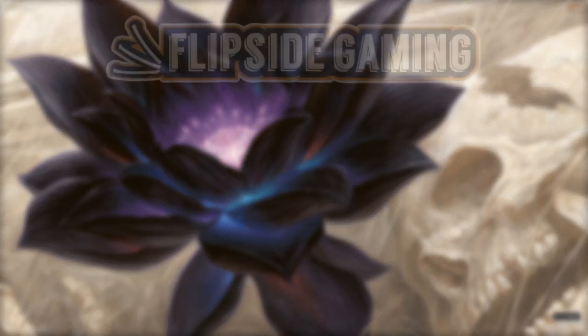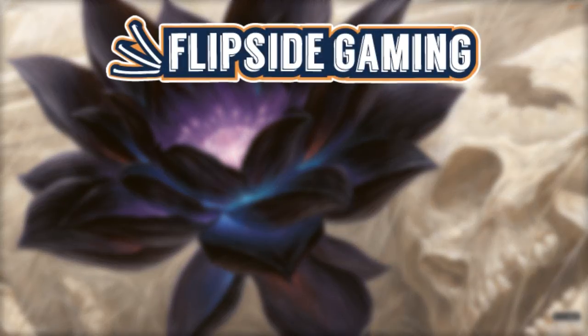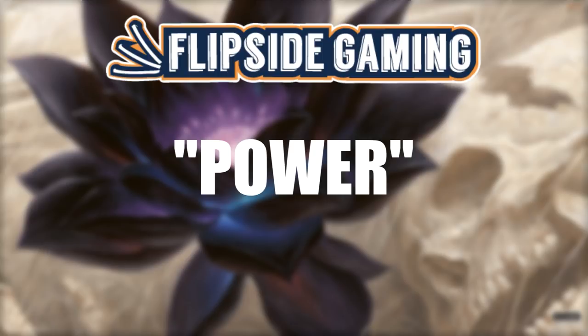Playing with Power MTG is supported by Flipside Gaming. When you use the promo code POWER in all caps, you get 10% off orders $10 or more. It saves you money and helps us out at the same time.